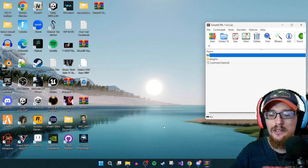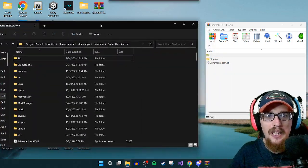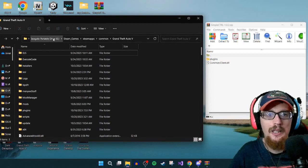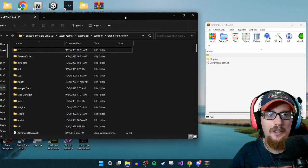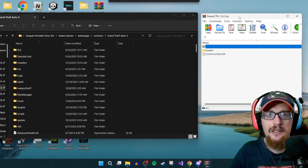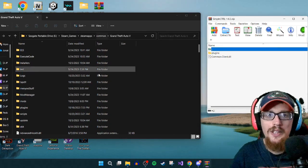Now let's pull up our main directory — I'll post the directories down in the description below. I'm going to bring up my directory; mine is going to be on my E drive, Steam Games. It's going to be different for those who have external hard drives, and for people who have the game on the C drive, yours is going to be different as well.